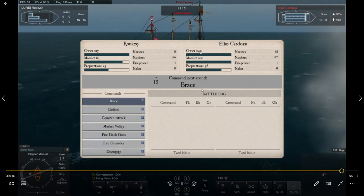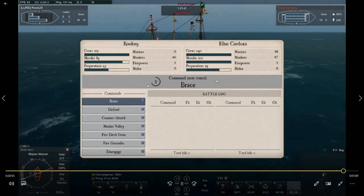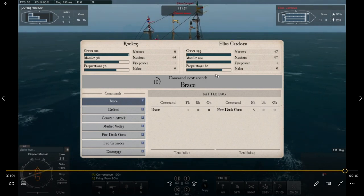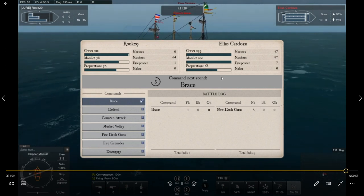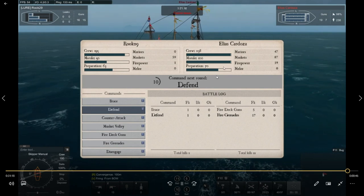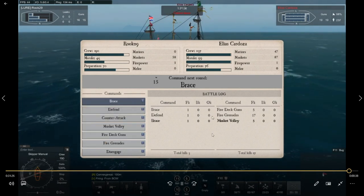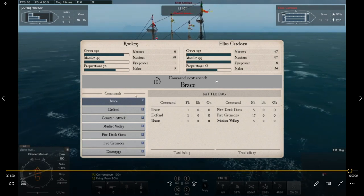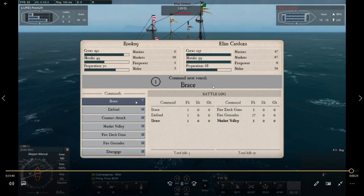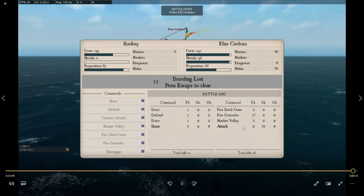If the AI ever has less crew, they will never attack. They will only counter or attack if they have more crew. On this first round, he's going to do fire deck guns or fire grenades — stay on brace. Fire deck guns — watch that prep go down. He does fire grenades next. See — just lost crew. He dropped down again and hit attack. I go to brace, which is the mistake I'm going to make here. He went to attack. Staying on brace was a bad idea because he attacked. His attack didn't kill much of my crew, but it killed my morale — and that's what was important. Morale goes to zero, and he won by killing just 51 crew.